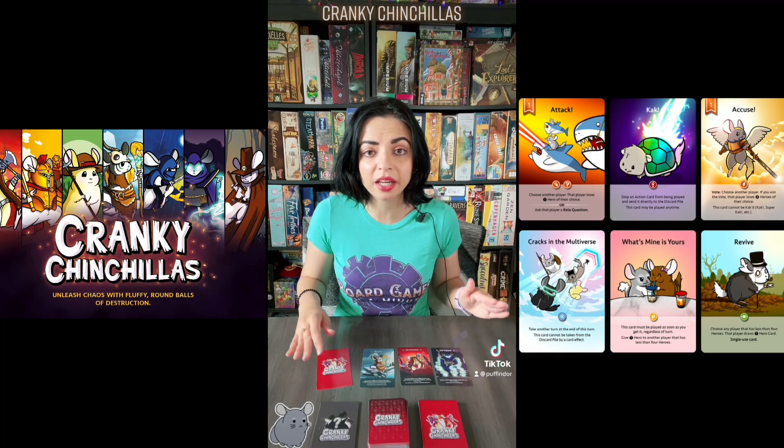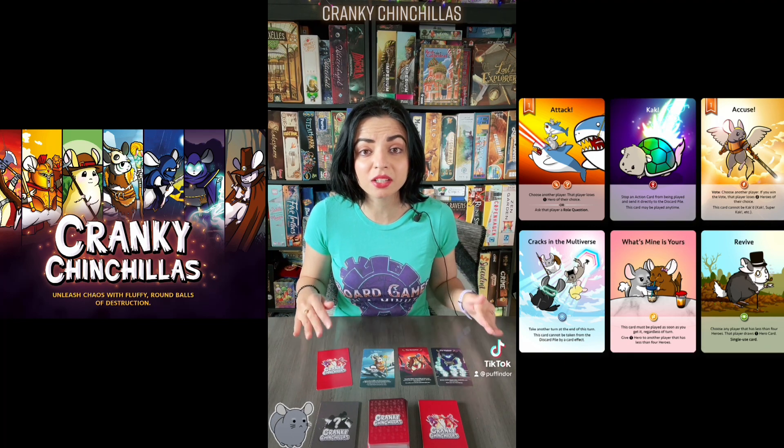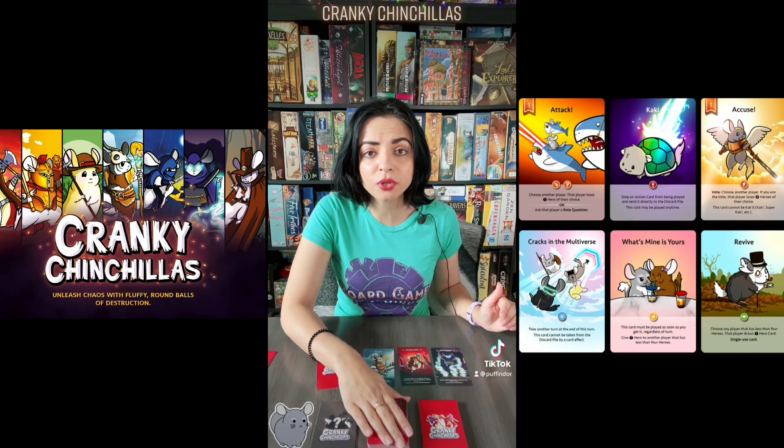If another player eliminates a hero of yours, it goes to their eliminated hero pile. And if all of your heroes are eliminated, then you are dead, but you can remain in the game and still try to achieve your objective. However, your hand size limit will be reduced to two cards. At the end of your turn, you will draw two cards from the draw pile.